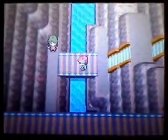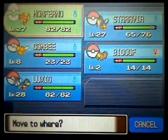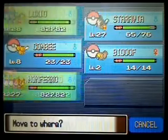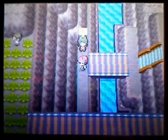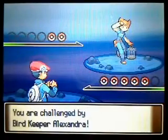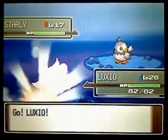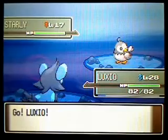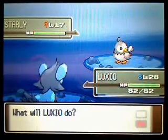That's the problem with my team. Pretty much my team is based off of physical attackers, so I don't really have special attackers here. I think only Monferno has a special base move in Ember, so I'm pretty limited here. I think this is pretty much going to be my team.